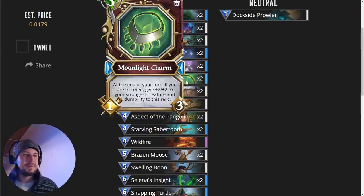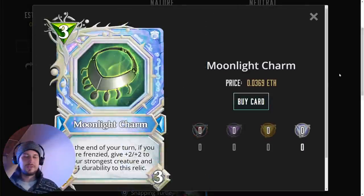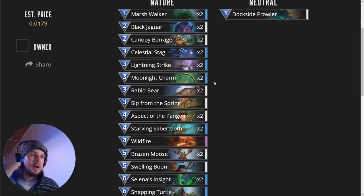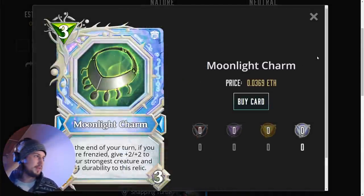Now that your creature's on board, you've got to buff them up. We have the Moonlight Charm, which is just an absolute dream of a card. It says on the balance sheet that it's getting a nerf, but the actual nerf might actually help this deck because the new Moonlight Charm is going to be an ability instead of frenzy-based. So that's actually going to help us because a lot of times we're not going to be able to get frenzy off. The new Moonlight Charm is going to be even better for this deck.